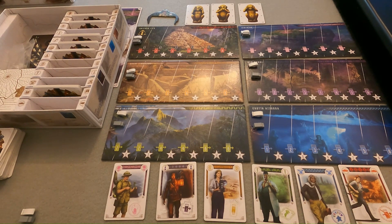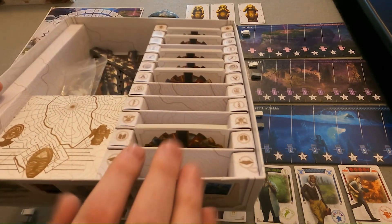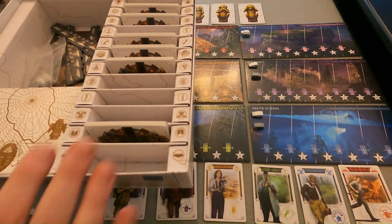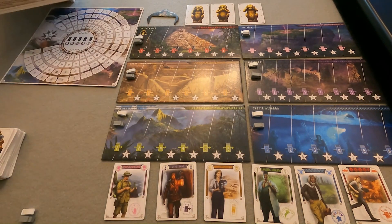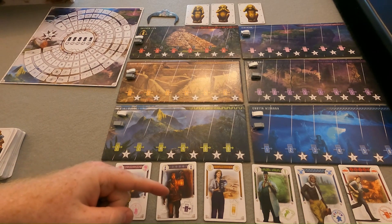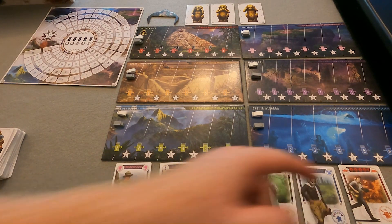Next, we want to choose six of the 12 rolls included with the game to make up our deck. We've got 12 different rolls in the box. You choose six of those decks, combine them together to make a draw pile. We've chosen our six decks for this game, which is the recommended setup for the first playthrough. We've got the botanist, the guide, the photographer, the physician, the pilot, and the student.